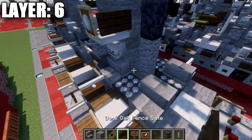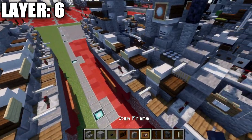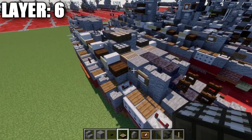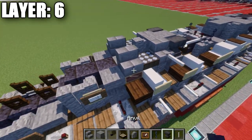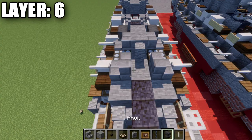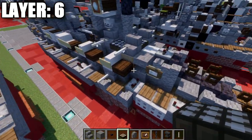We're going to then place down an andesite wall in the center, and then take a daylight detector and place it down on both sides of these stairs, turning it to night mode. After we have that done, place down another stone brick stair on top of these looms, and then another end rod coming off those stone brick stairs on both sides. In the space in between them, place down a daylight detector and turn that to night mode as well.